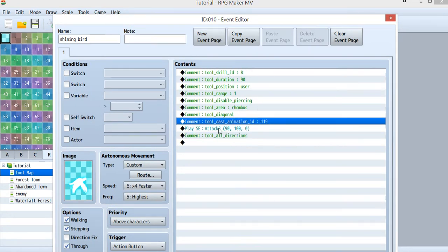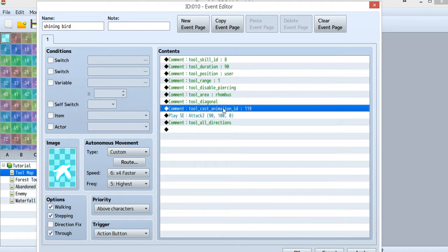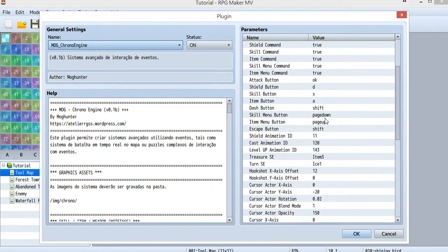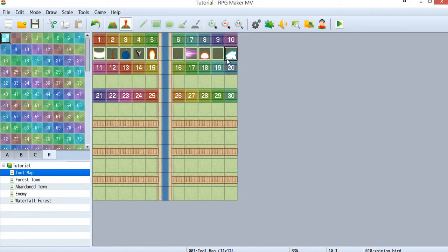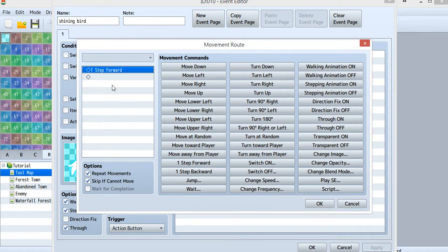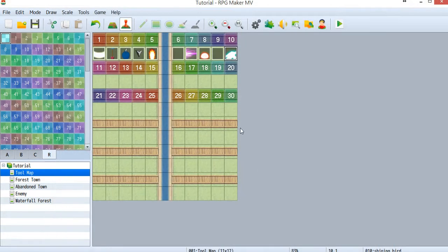I also added a cast animation to this skill. The reason for using this is so you don't need to use the same cast animation defined inside the plugin command parameters. You can choose the default one — I've set it to animation 120. If you want a different cast animation for a different skill, just add the cast animation ID here so you can use different cast animations. Inside the skill there is just one step forward so the bird keeps flying forward.